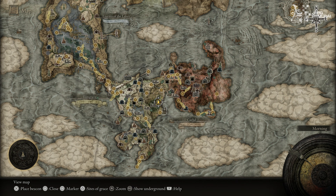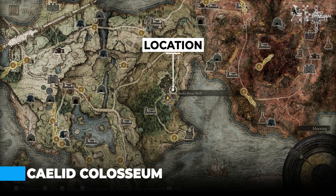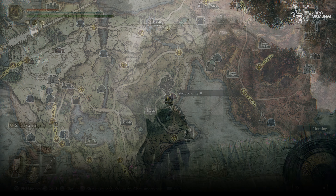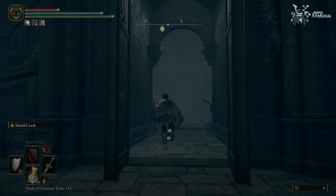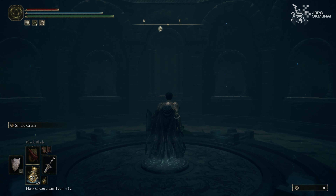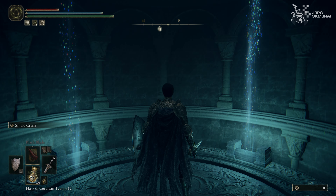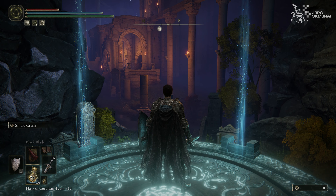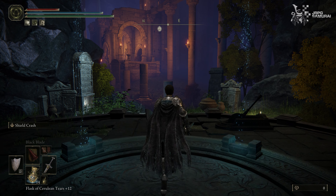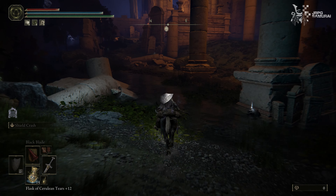Moving on, the second and hardest one to find is the Caelid Coliseum. This will be a long journey so be ready for it. To access it, first we need to enter the Siofra River well located in Mistwood in Limgrave. I have fast-forwarded the video for the sake of its duration but you will definitely know where to go. After the long magic stone leaf sequence, head inside the ruins to find another elevator. Access this elevator and eventually arrive at Siofra River's main area.